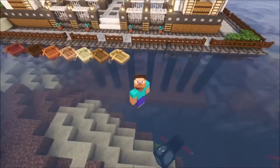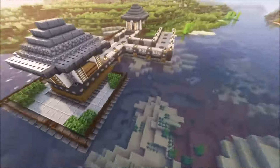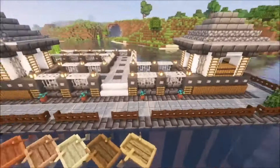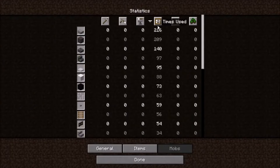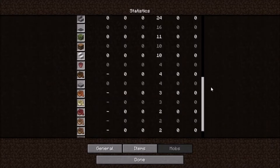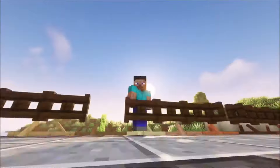Hello and welcome back to a brand new episode of the Let's Build series in Minecraft. Today I want to show you how to build this fishing dock. As you can see, it is a quite nice design and it doesn't require too many materials. I will have the material list in the description as well. You can ignore the amount shown — you only need one of each type.